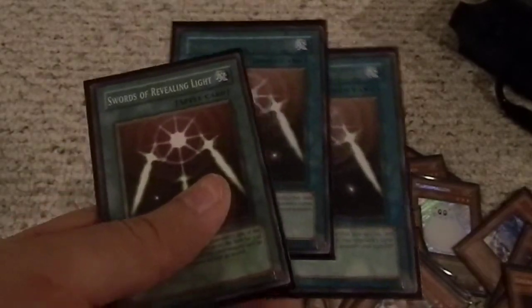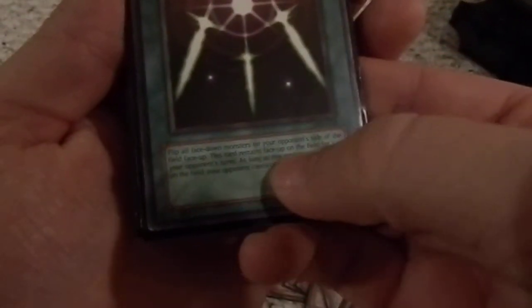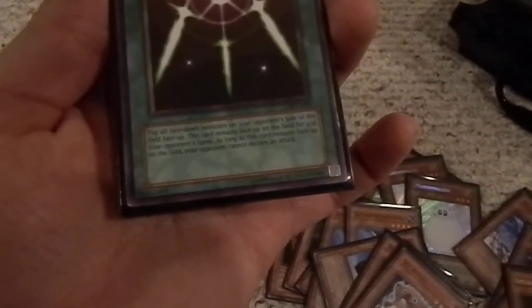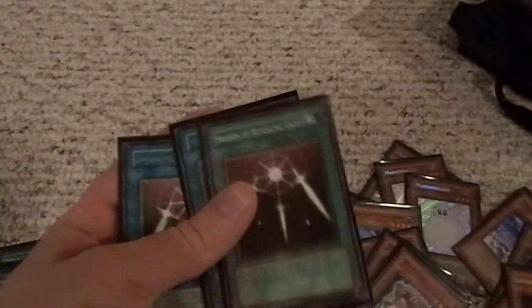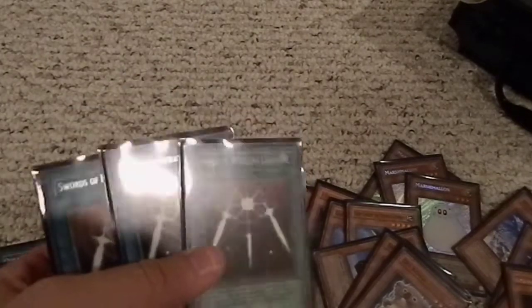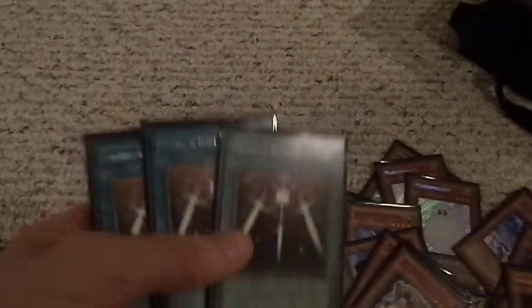Three Swords of Revealing Light — flip all face-down monsters on your opponent's side of the field face up. This card remains face up on the field for three of your opponent's turns. As long as this card remains face up, your opponent cannot attack. Just like Level Limit Area B, Gravity Bind, and Messenger of Peace — they can't attack me. This just stops them from attacking me, which is amazing. Then I can just sit there and keep throwing down cards, doing damage to them, and they can't even attack.